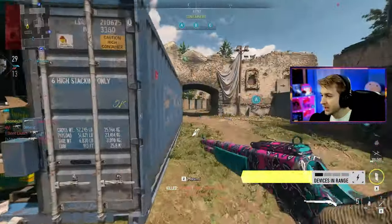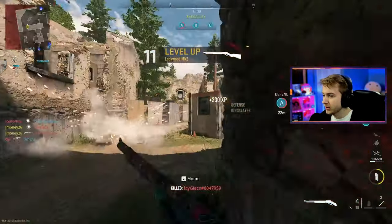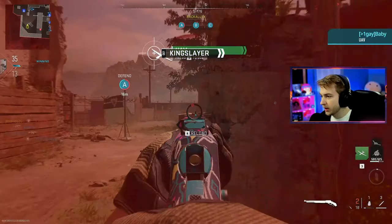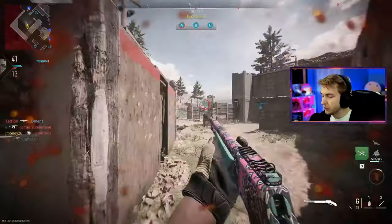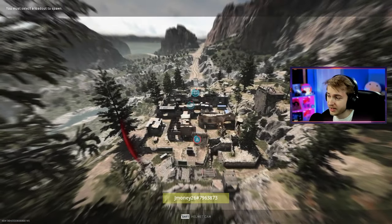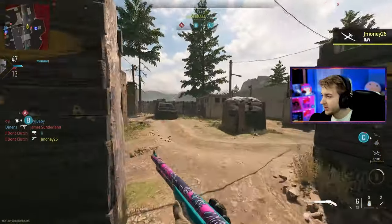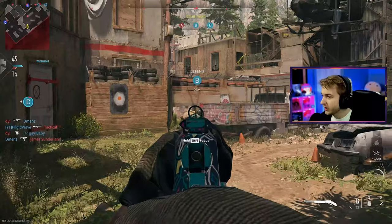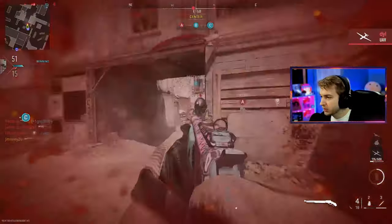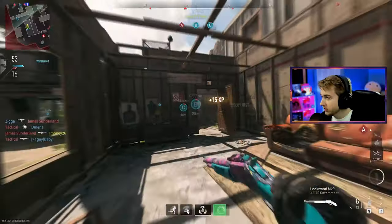We should be getting some decent XP here. Domination usually isn't the best for XP, but it's pretty good for getting kills. Kills give you 100 XP or 200 XP depending on where they're standing. Before shoot house was added, I would just play kill confirmed and pick up as many tags as I can, but I feel like the XP from getting kills on shoot house balances out. I'm going to try to play the objective as much as I can — sometimes my peanut brain can't hold that much information at once.